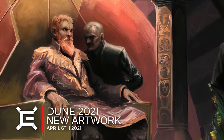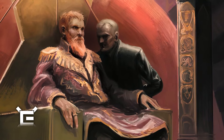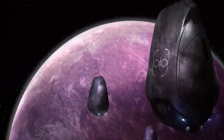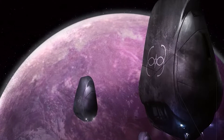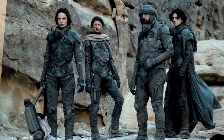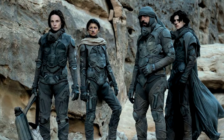Dune 2021 may have some new reveals thanks to a new set of images and art from the upcoming RPG. This new artwork gives us a better idea of what the Emperor could look like in the potential second film, alongside elements and characters introduced in the first film such as the Bene Gesserit and much more. In this video, I'm going to be discussing the new images and artwork, giving you a chance to see it yourself alongside presenting my own thoughts towards it.